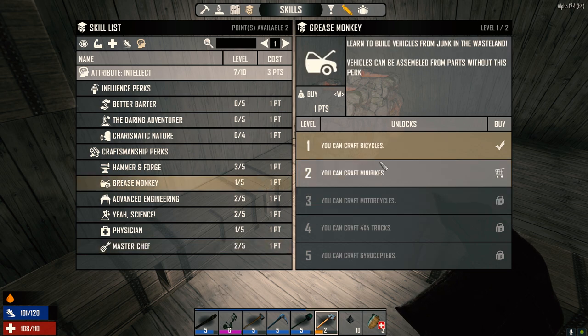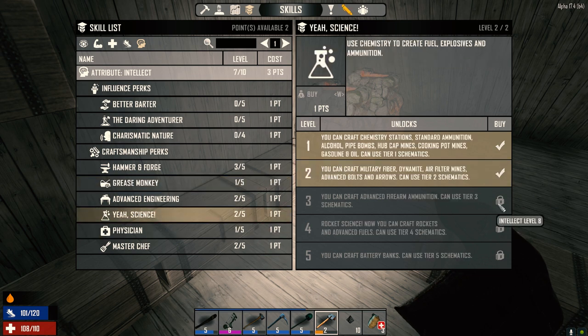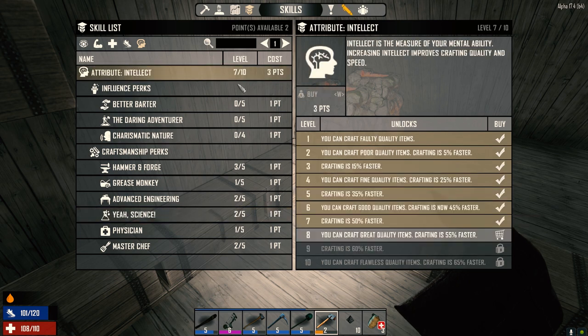Grease Monkey — we need to get up to motorcycles. Is it gated? Level 50 until level 7, we're at 7. Ace Science — we need level 8. Craft advanced fire ammunition, use tier 3 schematics. In order to get level 8 we need 3 points — so we just need one more, which we shouldn't have too much of a problem getting.